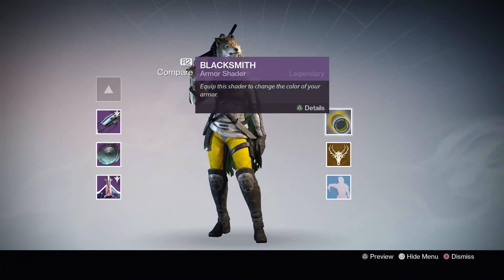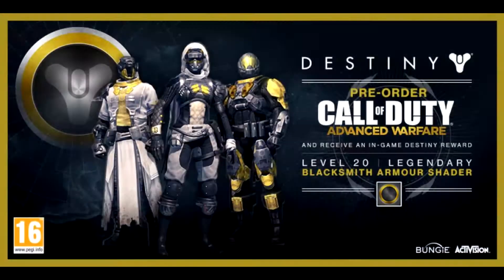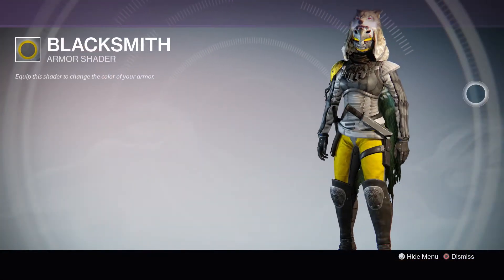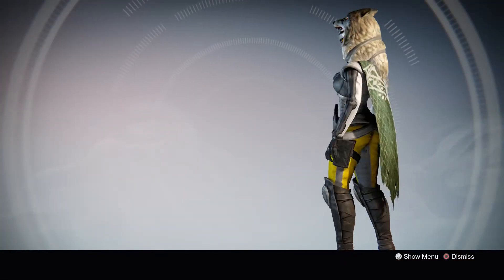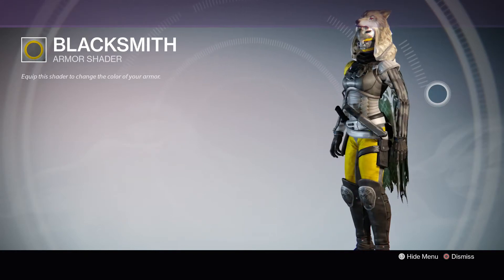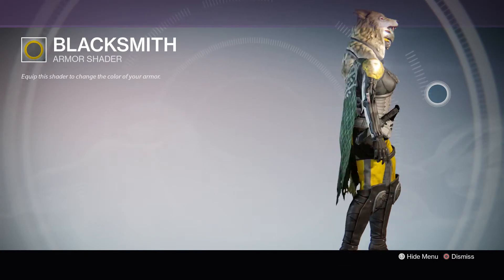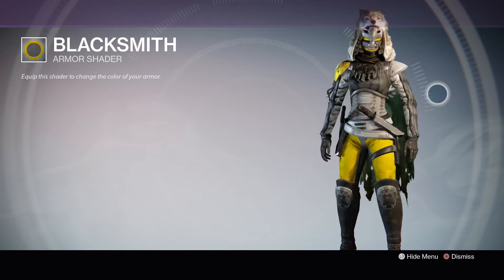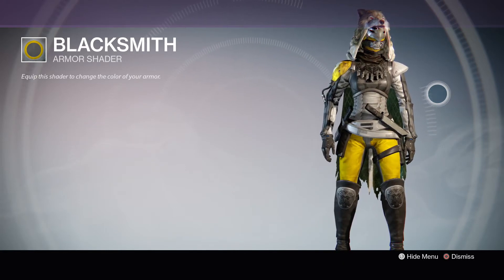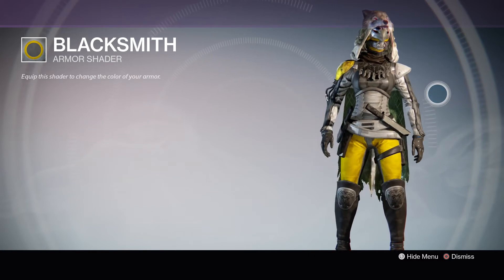Number 2, Blacksmith. This shader was acquired as a pre-order bonus for Call of Duty: Advanced Warfare, and was also given out by Bungie at some events such as E3. It's a nice combination of black, yellow, and gray that ends up looking pretty nice. The shader is rare because this promotion happened way back at the very beginning of year 1, so there weren't as many players as there are today, and also because it essentially required you to buy another game to get it.